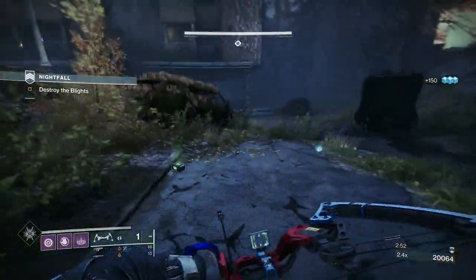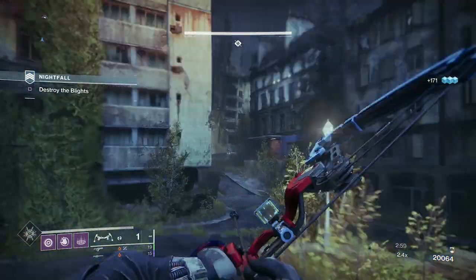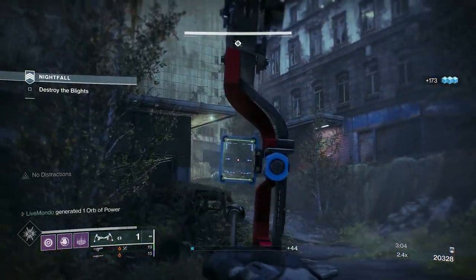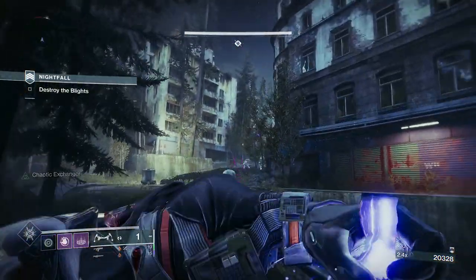I got to the boss two or three times and I just forgot something that happens at the boss fight — that is why Xenophage is on, and I'll speak about that when we get to the boss. Xenophage will bypass shields because of the intrinsic explosive damage.